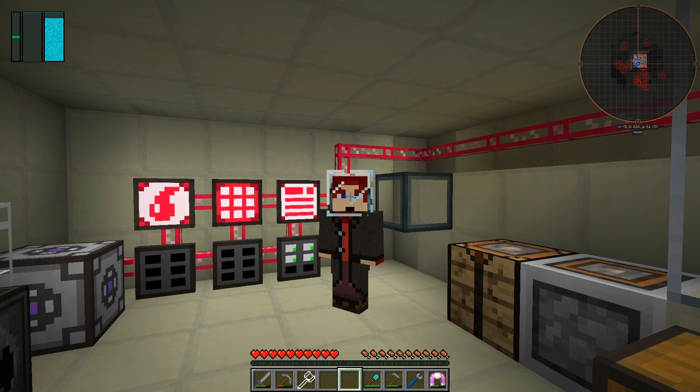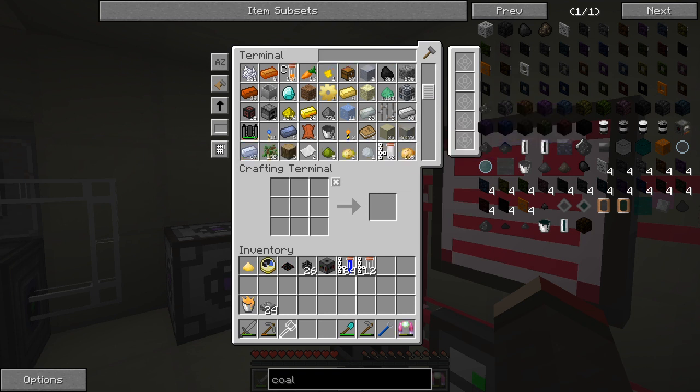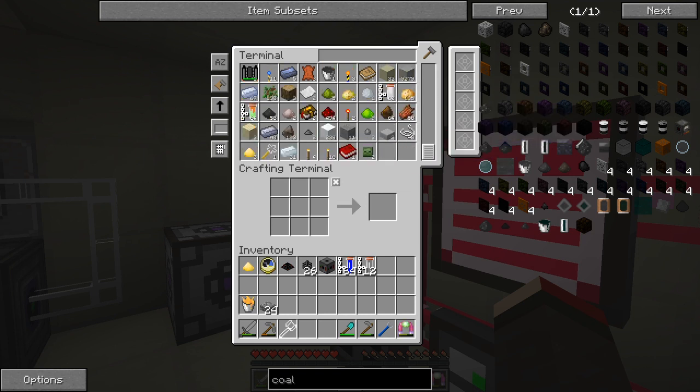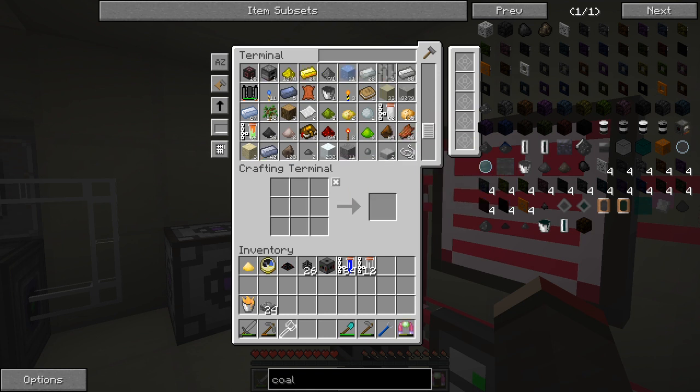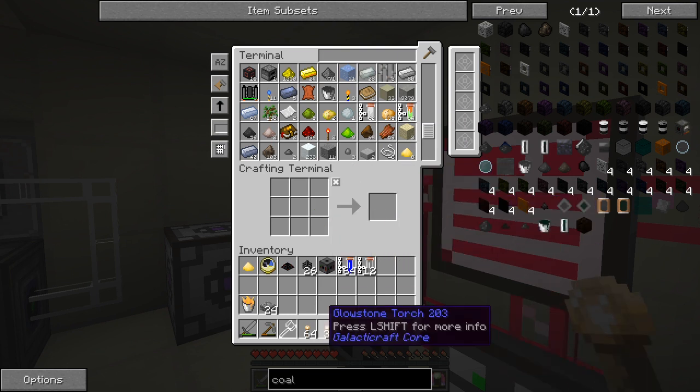We'll put some glowstone torches down, so let's get and make some glowstone torches while I'm thinking about it, because glowstone torches you need to space very closely together. We need to take 12 of those - 30, 24, okay that'll have to do - and we need some glowstone. Let's make enough for the time being; we need to make some more wood actually.